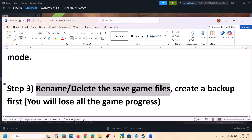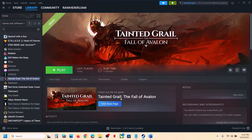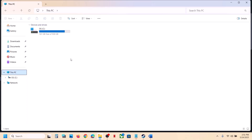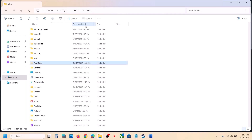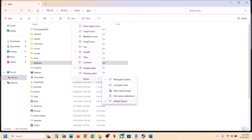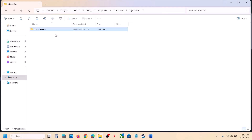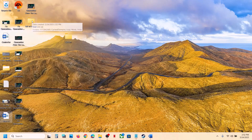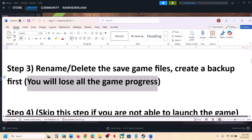The next step is to rename or delete the save game files. Before you do this, create a backup because you will lose all game progress and have to start from scratch. Go to This PC, open C Drive, open the Users folder, open your username folder, then open AppData. If you don't see AppData, click View, select Show, put a check on Hidden Items. Open AppData, open the LocalLow folder, find the game folder, copy it and paste it to the desktop as a backup. Then right-click and rename the original folder, launch the game and check.